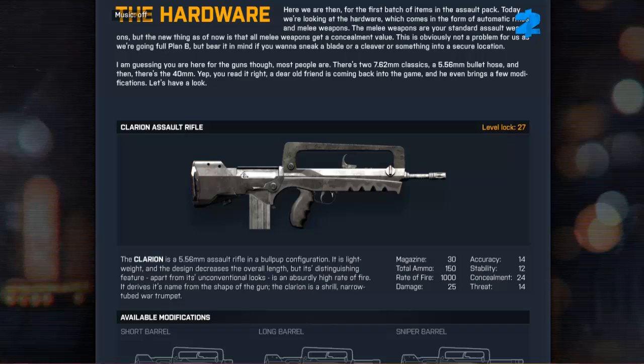There are two 7.62mm classics and a 5.56mm bullet hose. And then there's the 40mm — yep, you read that right. A dear old friend is coming back into the game, and he even brings a few modifications. Let's have a look.